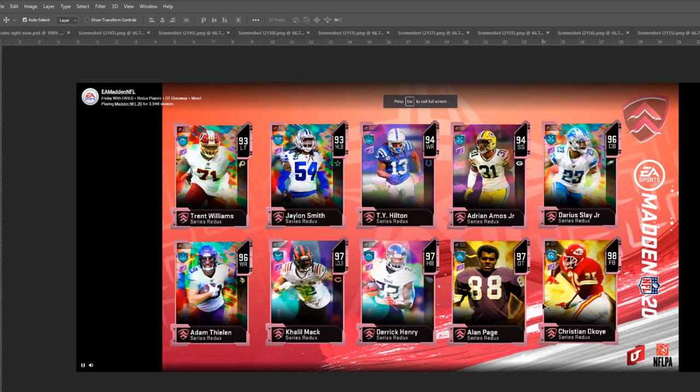I'd probably end up going with Okoye or Khalil Mack. Christian Okoye would probably go for around 300k; Khalil Mack probably around 300k as well. Redux typically drops in price quickly because they're not limited time anymore. On the next page of guys, we had Devin Hester — not a fan of him. Myles Garrett was actually a super solid pull, probably around 350-400k. Emmitt Smith probably only 250-300k. We also had Michael Strahan on that page.